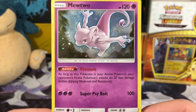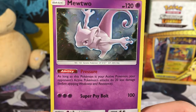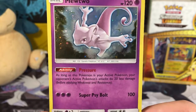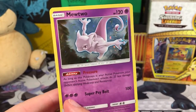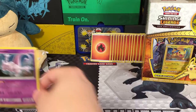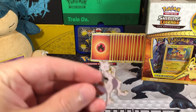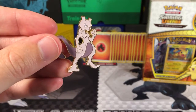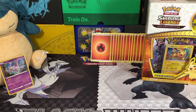You might be able to use that with the new Malamar coming out, which can attach Psychic energies from the discard pile to one of your best Pokemon. But that's a pretty high energy cost to be Psychic. We'll put him over here with our Snorlax on his side of the black and white mat. And then we get out our pin — there's Mewtwo, looking very intense. And then we have our three packs.